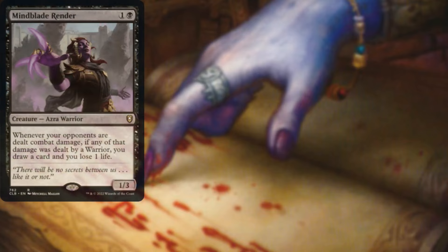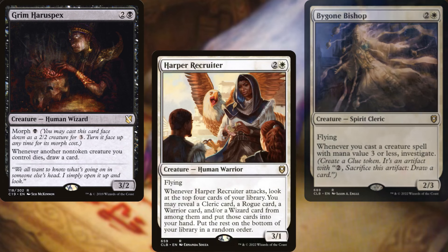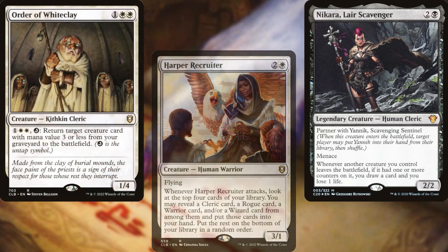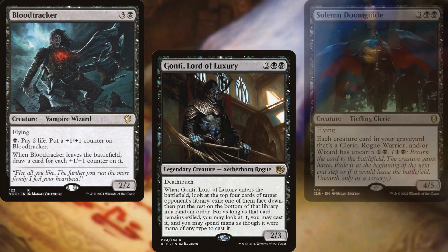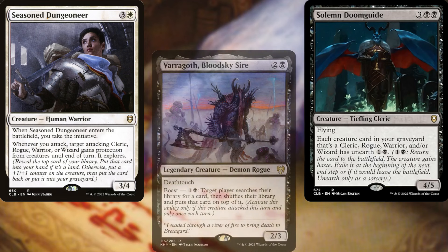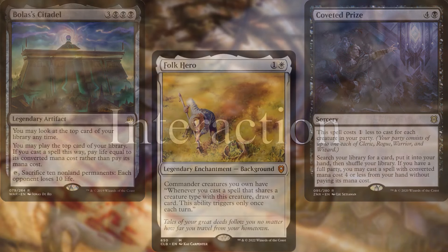Mindblade Render, Tenacious Underdog, Bygone Bishop, Grim Hirospex, Harper Recruiter, Nakira Lair Scourger, Order of Whiteclay, Rumor Gatherer, Viconia Drow Apostate, Blood Tracker, Gaunty Lord of Luxury, Solemn Doomguide, Seasoned Dungeoneer, Varragoth Bloodsky Sire, Coveted Prize, Bolas's Citadel, and Folk Hero help us to dig through our deck and find answers.